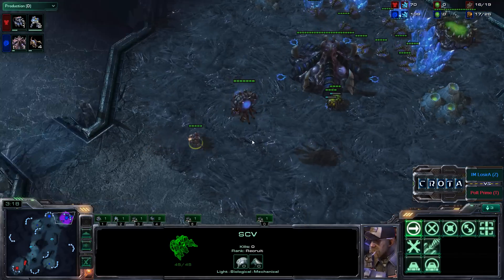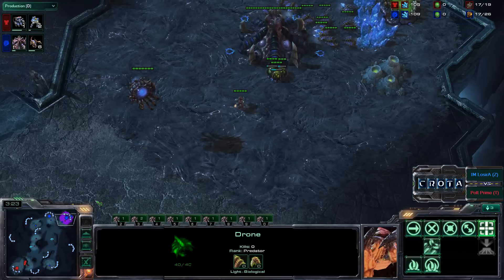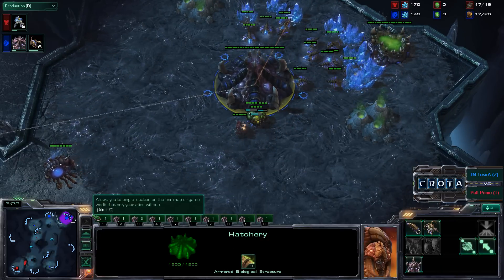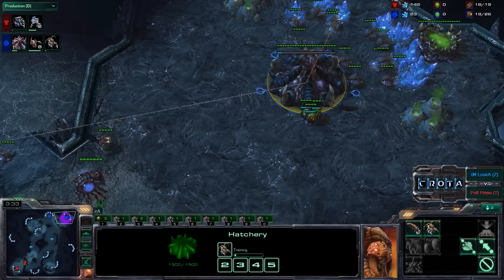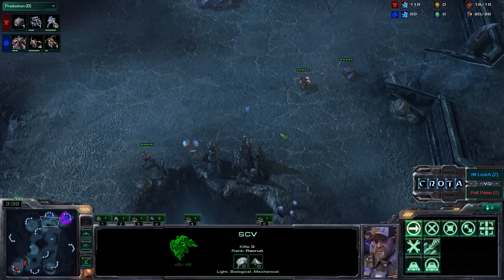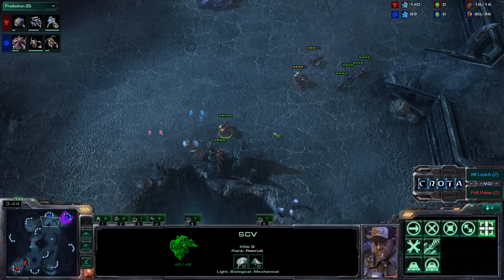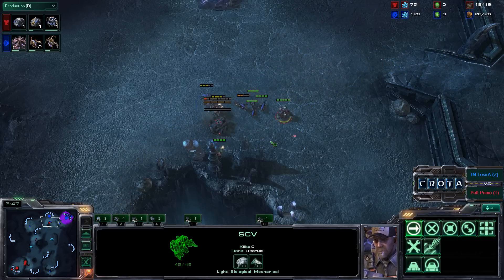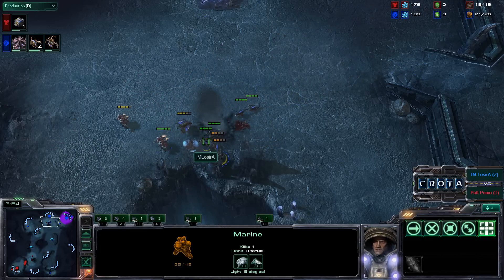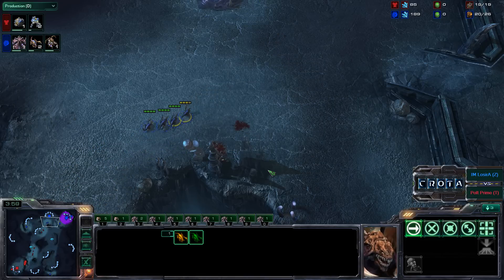An SCV and more marines are making their way off to the north. We are not going to get a spine crawler anytime soon. Six Zerglings plus a Queen now, and these marines are going to have to run for their lives — it is not going to be a very good battle at all. The SCVs are going to perhaps try to tank some of that damage. That one marine in a very nice spot there, making it so that the marine was able to get some cover fire while having a nice wall of a bunker.